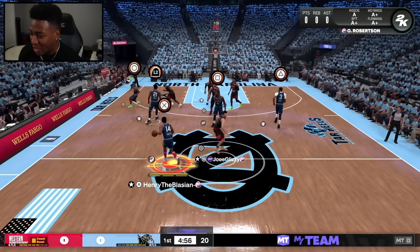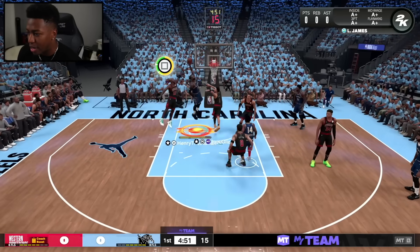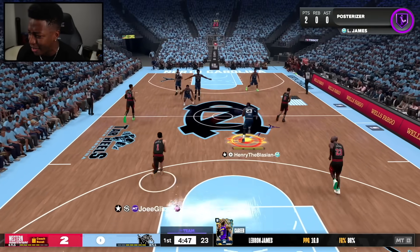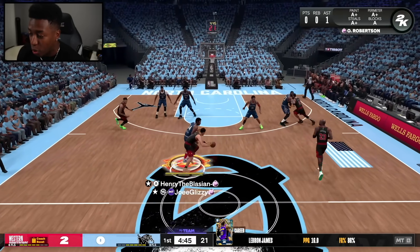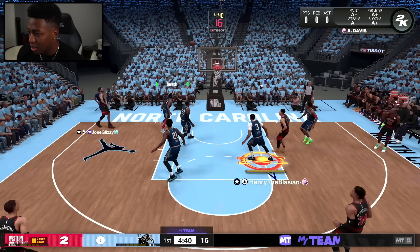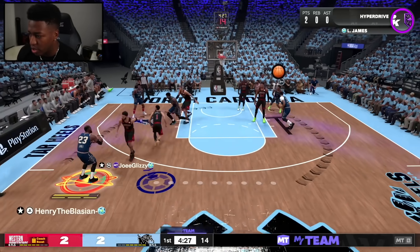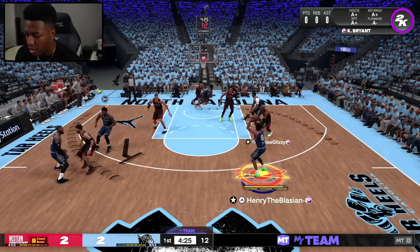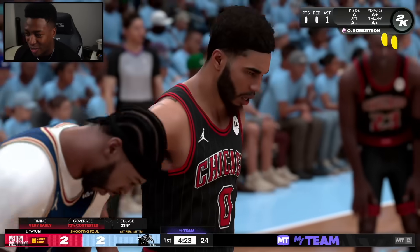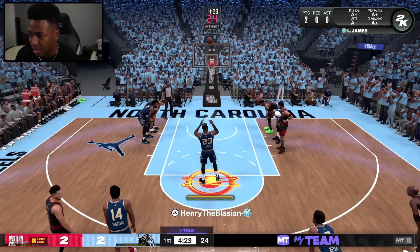Welcome back to another HTB gameplay. We got the All-Star jerseys which look insanely amazing this year. Right to that pick and roll — yeah, we throwing lobs — make this an All-Star game on Devin Booker's head. I've been working on my dunk stick skills, I think I've gotten better. This guy does have Galaxy Opal Jason Tatum, which is going to make things interesting. Pump fake that right back to LeBron — dimes! He drew the foul and we got some free throws.